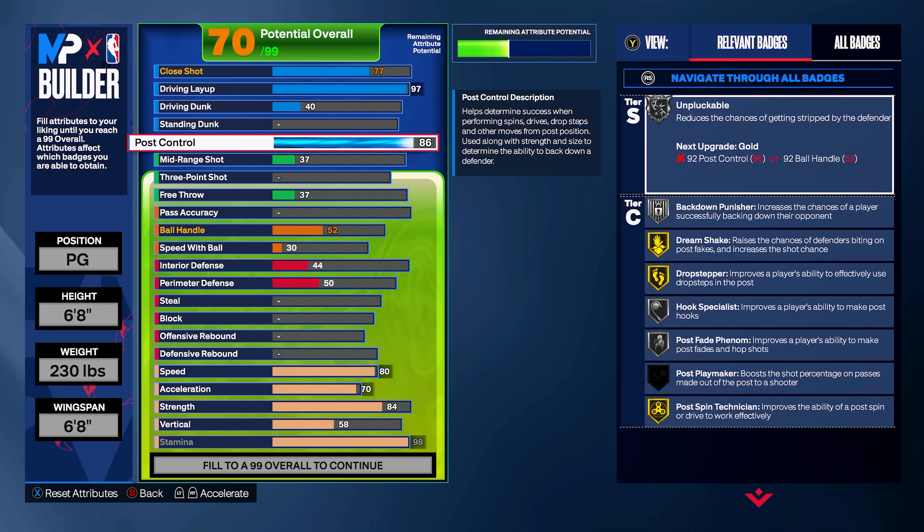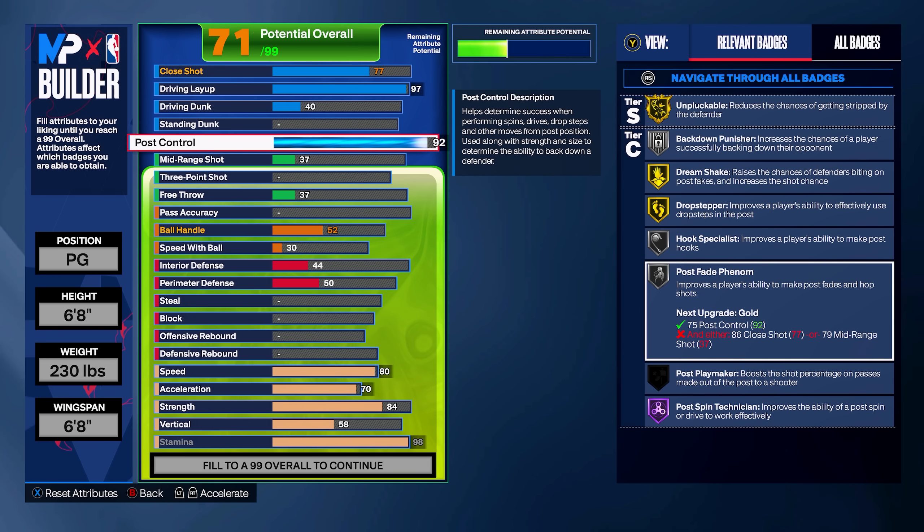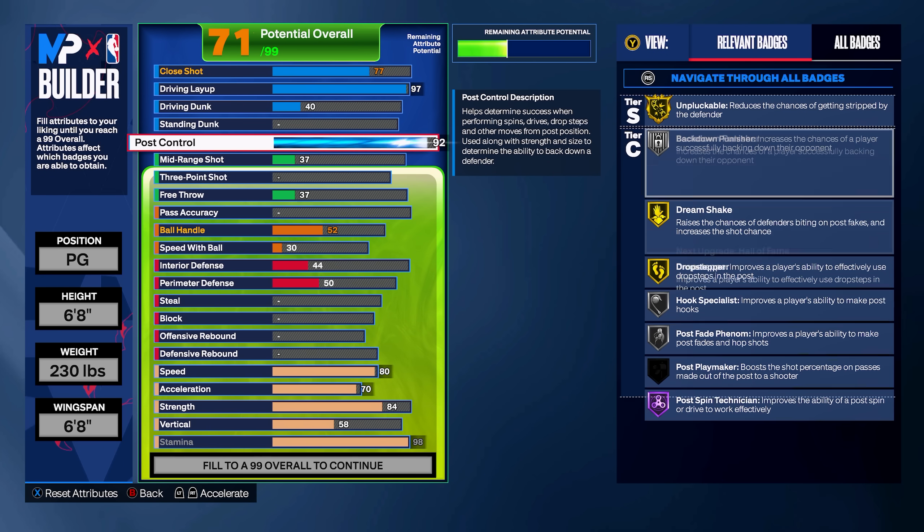Moving on to the post control, we're going to crank this up all the way to a 92. That's going to get us Unpluckable on gold. Coming down to the badges, we only have Post Phenom on silver as of now, but that is eventually going to be on Hall of Fame. Post Technician on Hall of Fame is a big one for sure. And Dream Shake will be on Hall of Fame as well — it just doesn't show because we don't have our shooting attributes upgraded just yet.